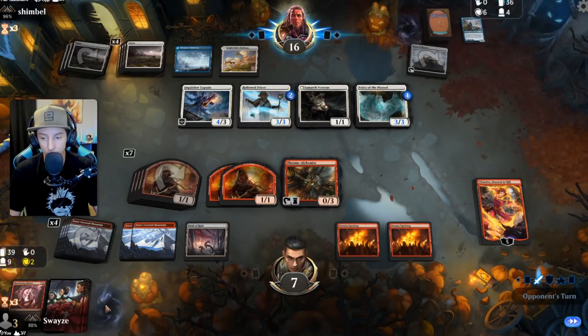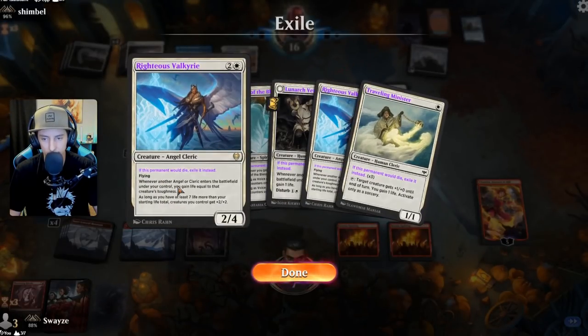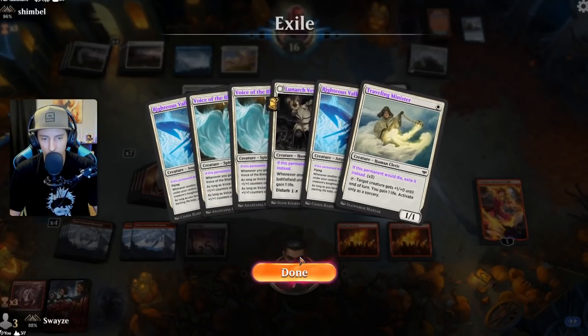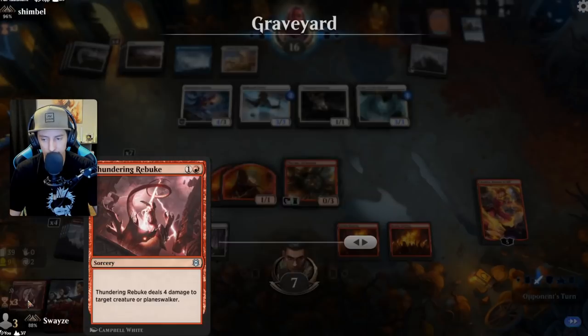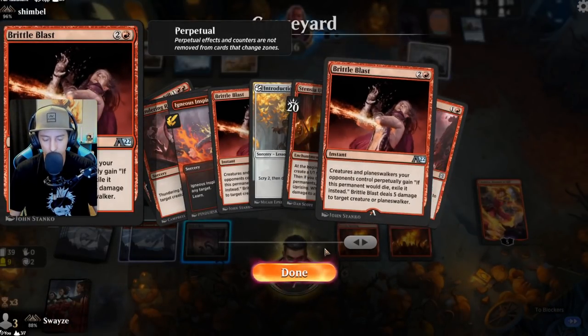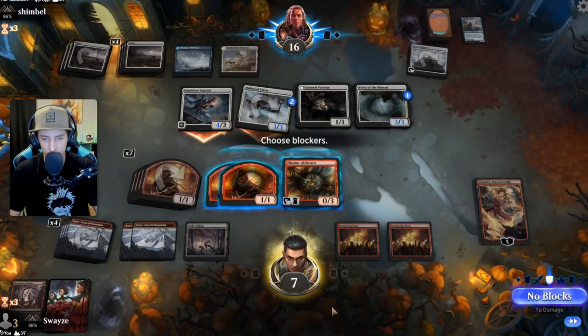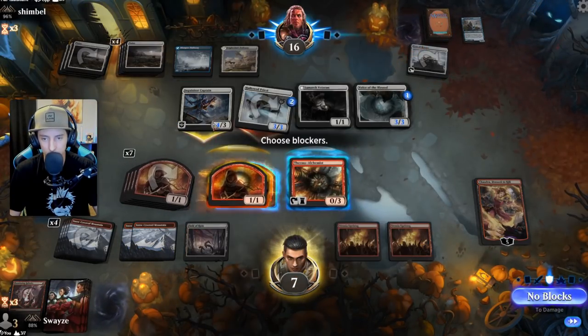A lot of the reason these cards are going to exile is because of the perpetual words on the card. If they ever die, they go to exile instead, because they were on the field when I played Brittle Blast — it says all creatures on the field get the perpetual exiling effect.